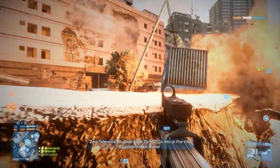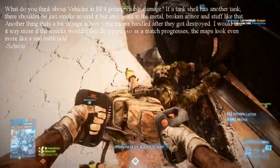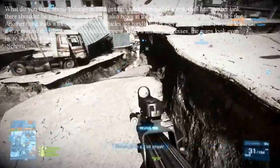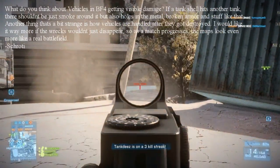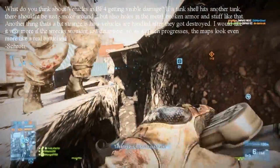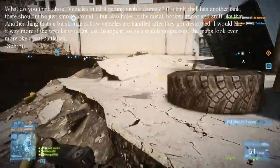So to get things started, the first question for today is: what do you think about vehicles in Battlefield 4 getting visible damage? If a tank shell hits another tank, there shouldn't be just smoke around it, but also a hole in the metal, broken armor, and stuff like that. Another thing that's a bit strange is how vehicles are handled after they get destroyed. I would like it way more if the wrecks wouldn't just disappear, so as a match progresses, the maps look even more like a real Battlefield. What do you think?